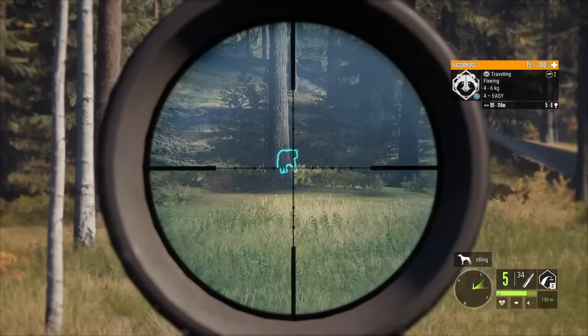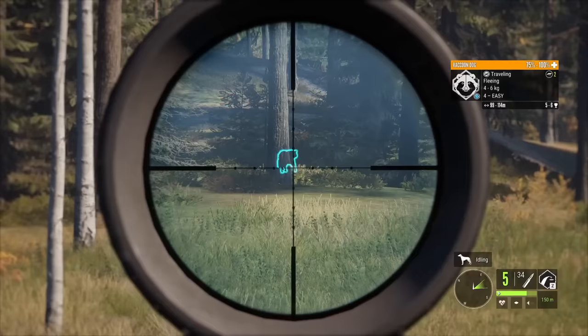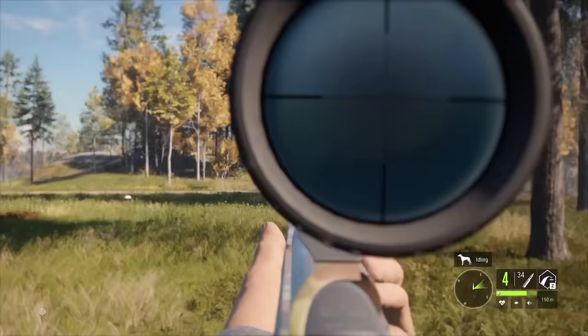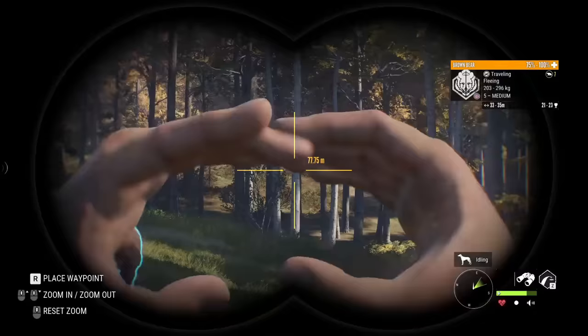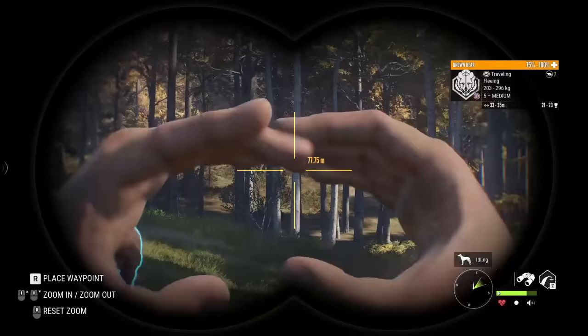Now we get into the final base game weapon, and that simply is going to be the .243. Without it, we leave a glaring flaw in the loadout for animal classes 2 and 3, but adding it takes care of this. We've already talked about its functions, so I won't get into them too much here, but obviously it's key for taking anything from grey fox to axis deer and many animals in between.